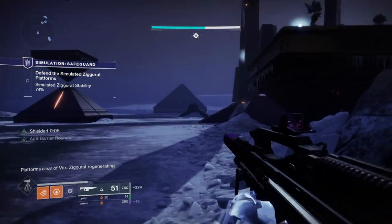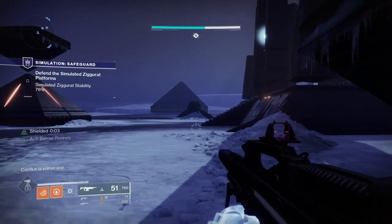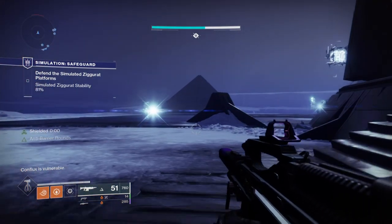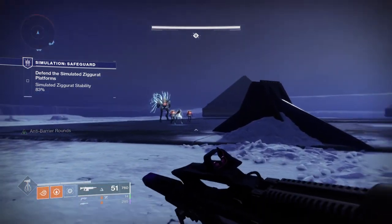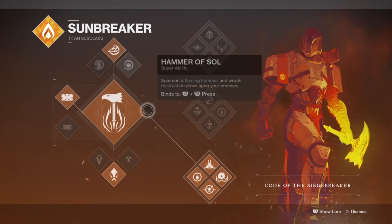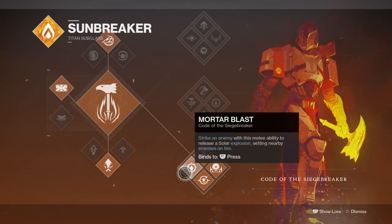Today's video will be a fun one if you're looking to shake things up. Starting with the subclass, we will be using Kota the Seedbreaker for the active use of Sol Invictus and Sun Warrior, both of which will be very important for the health and usage of the build.